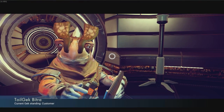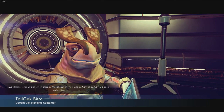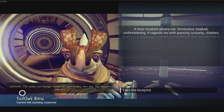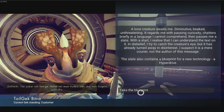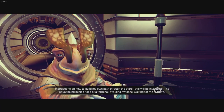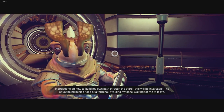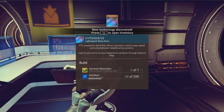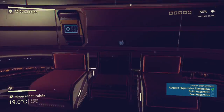Let's talk to Toilgek Bitra, which is a Gek creature. As you can see he's saying a load of gibberish — when we learn his language he will make sense to us. We get a blueprint here. And what is this blueprint for? This is the hyperdrive, which will allow us to transport ourselves — or teleport — to another star system.